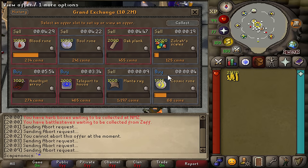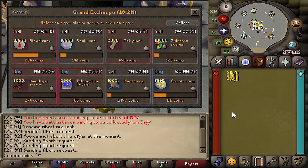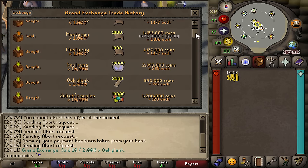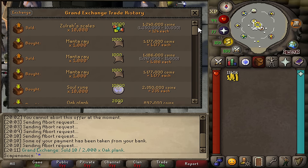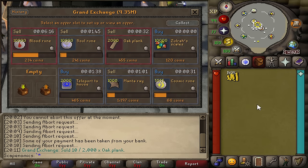This Manta Ray margin right now is really good — 9 GP for every Manta Ray we flip, and they are flipping extremely quickly. A lot of items are starting to buy and sell — this is exactly what you want to see when you are active flipping. The Zulwur scales came in too — 4 GP margin, so that is a 40K profit. We're going to go back in and flip another 10,000 of those.